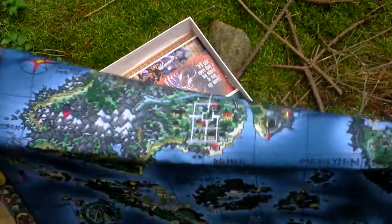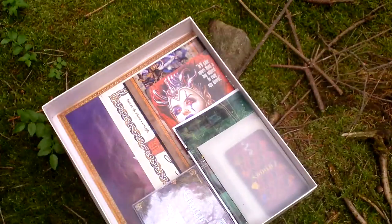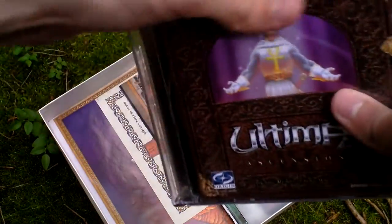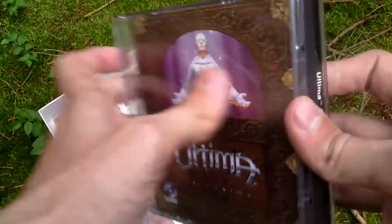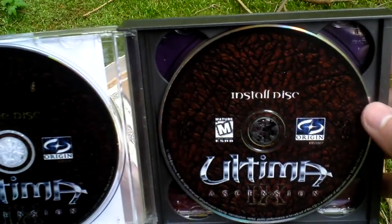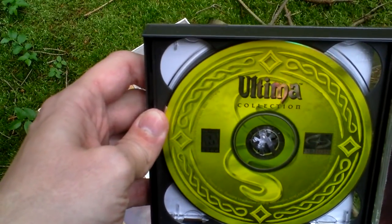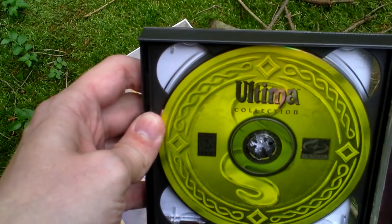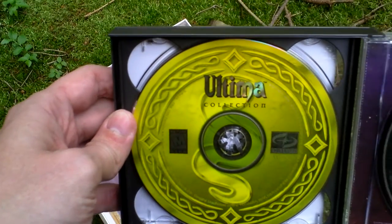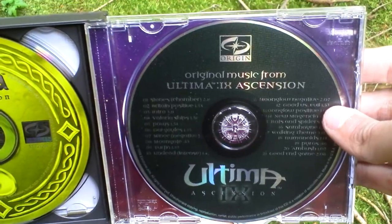Here is the game itself in a jewel case — a game disc and an install disc. There's also an Ultima Collection CD, which includes Ultima 1 through 8, all of those games combined. And here is the soundtrack from Ultima 9.